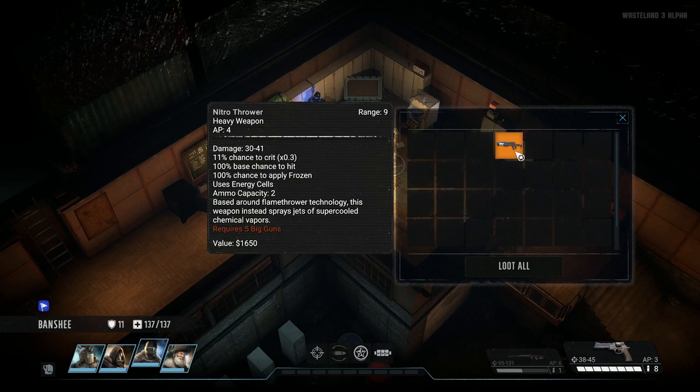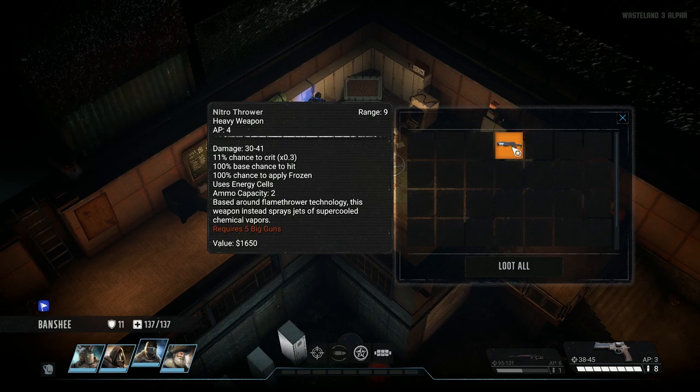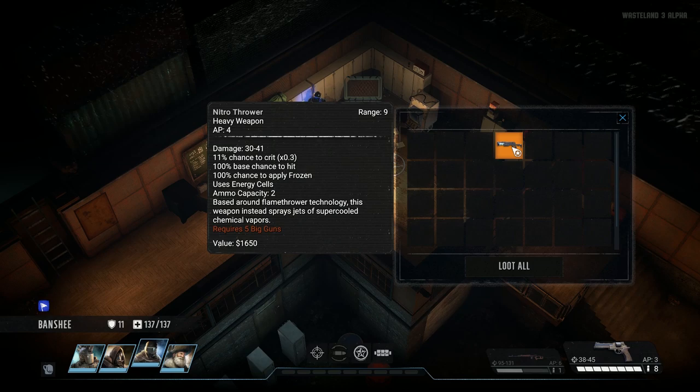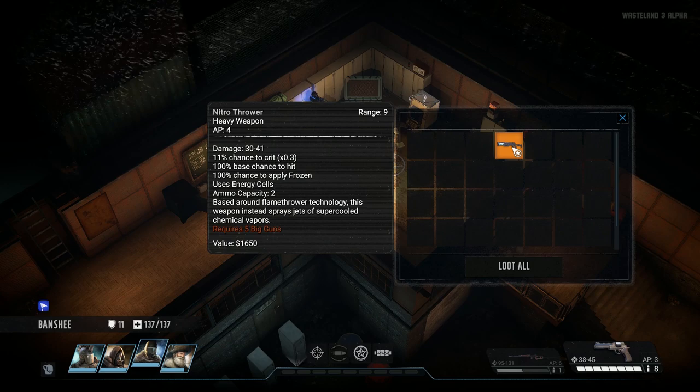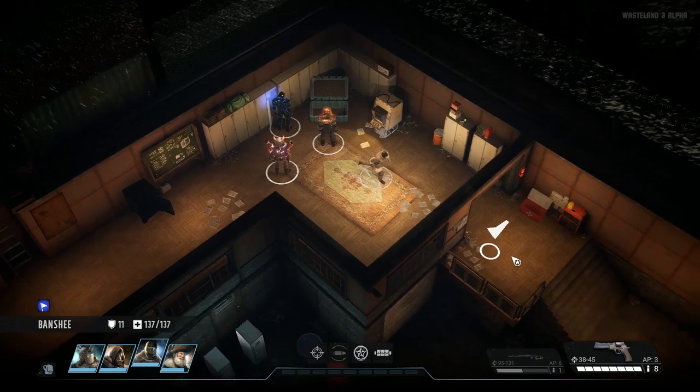We also got the nitro thrower — based around flamethrower technology, this weapon instead sprays jets of super-cooled chemical vapors. So it's like an ice thrower. Low damage, but guaranteed to freeze anything you hit. I think I'm actually pretty happy with the mason cannon — we can't really use this stuff.